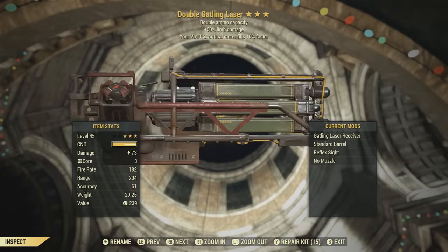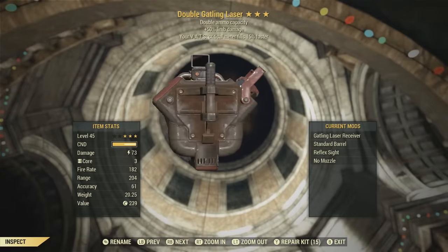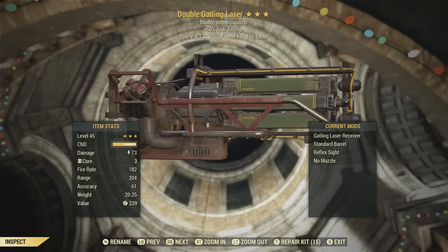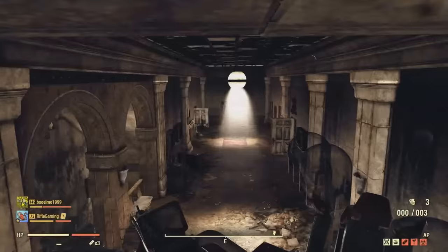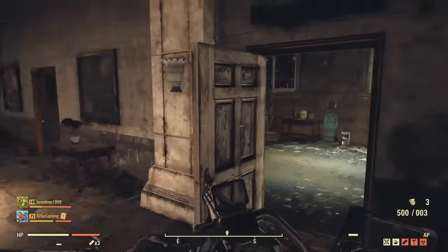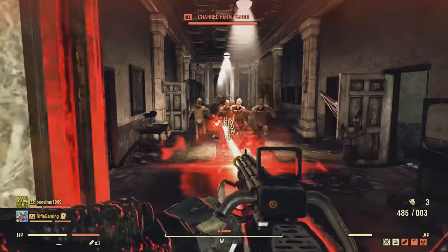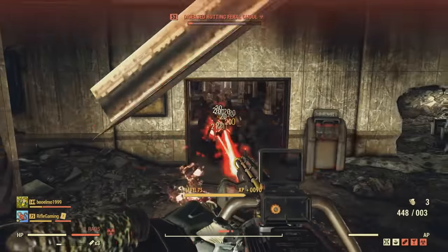Just thought I'd mention this real quick — this doesn't count toward the list, but the double Gatling laser is a pointless weapon to have the double ammo capacity effect on. The reason is that fusion cores have a max capacity of 500, so the double effect doesn't even work with the Gatling laser. It's a really rare weapon to see, but it's pointless.